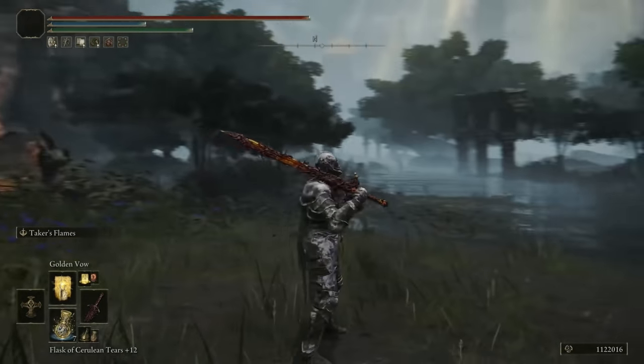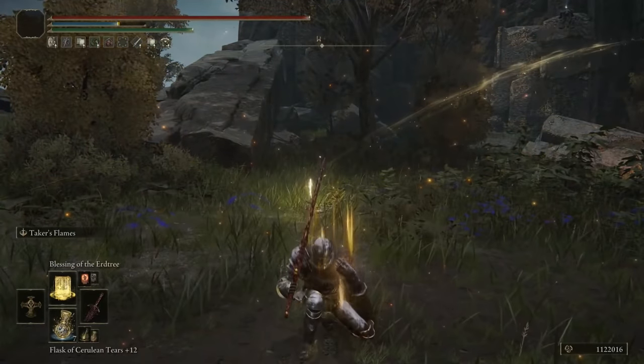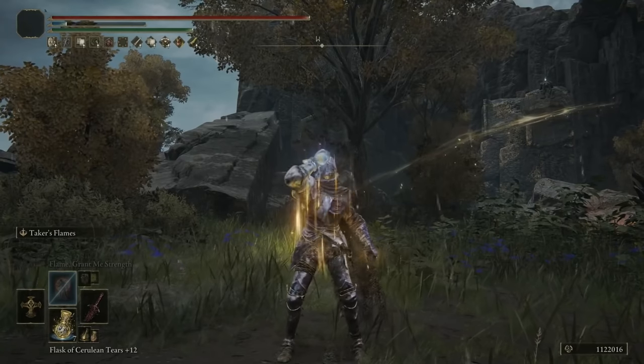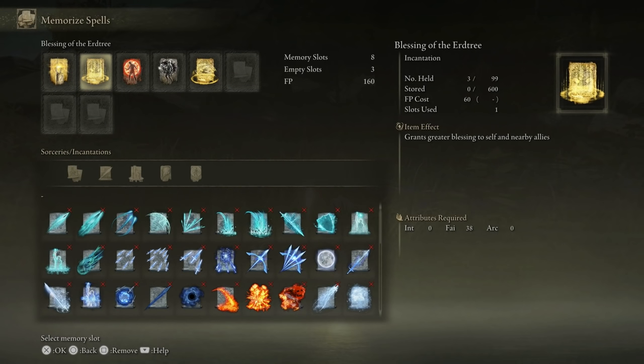The incantations on this build are very important because they allow you to do serious damage to bosses. We use Golden Vow, Blessing of the Erdtree — which buffs our damage and gives heals over time — Flame Grant Me Strength, which increases fire attack on top of the talisman we already have, and Black Flame's Protection, which buffs our defense. This build is so easy to use, very effortless, not super complicated but super effective. We only use incantations to buff up our character to do more damage with the Blasphemous Blade.